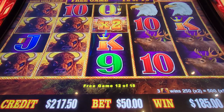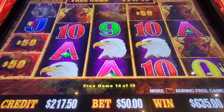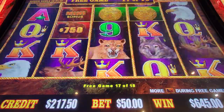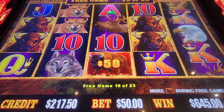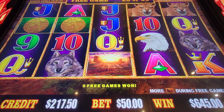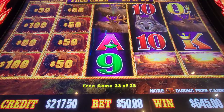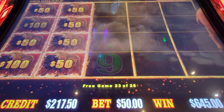Multiplier times — $450. There we go, there we go. $500 on the board in the middle.